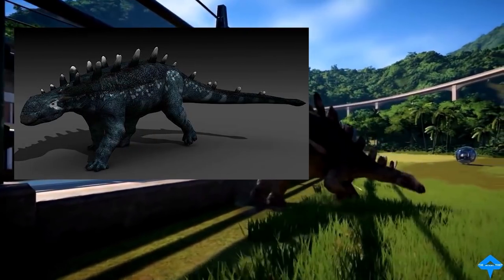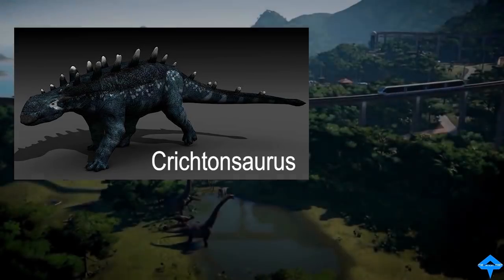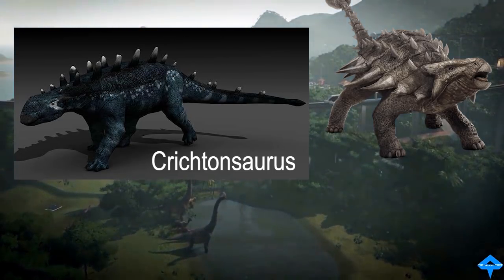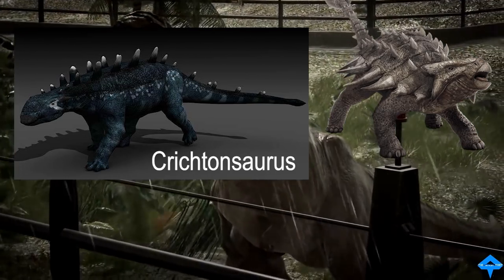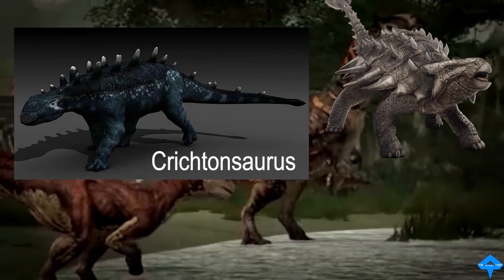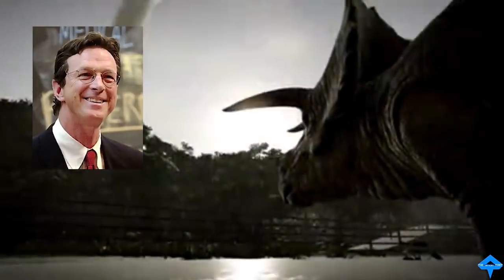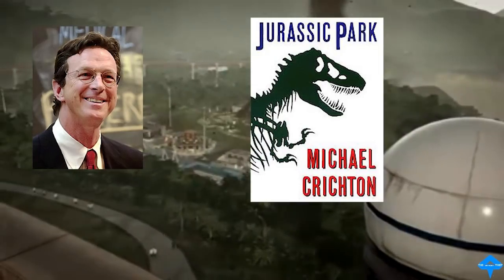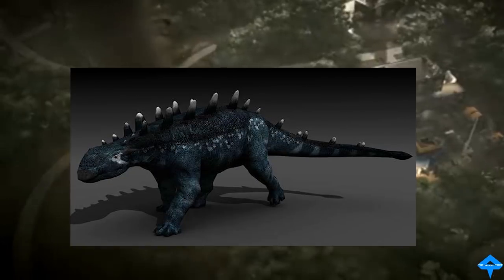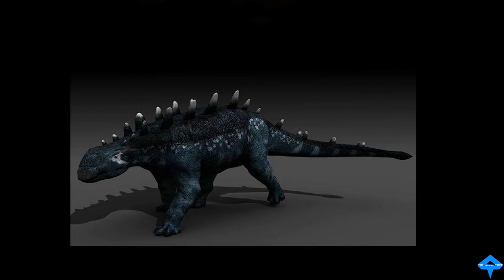The next dinosaur on the list is the Crichtonsaurus, which is another herbivore. The Crichtonsaurus is most closely related to the Ankylosaurus, but much smaller. These dinosaurs will most likely herd well with other Ankylosaurs, so consider keeping these dinosaurs together when you create your park. Interestingly, the Crichtonsaurus was named after the famous writer Michael Crichton, who actually wrote the first two books, Jurassic Park and Jurassic Park: The Lost World.